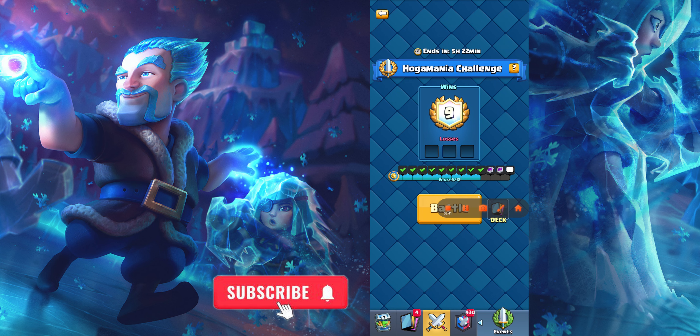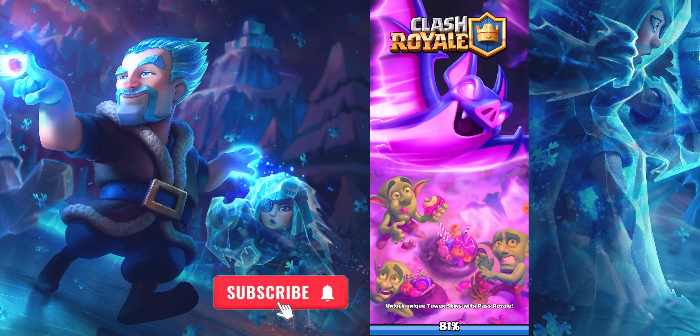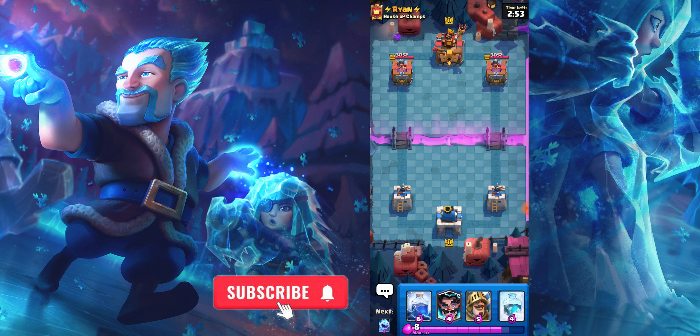We need only two more wins to gain the exclusive Super Mother Witch Emote. I also gain some emotes and I'm searching for another opponent for our 11th win. My next opponent's name is Ryan and we are waiting for his deck. We have counter cards like Prince and a Lightning Spell entry.